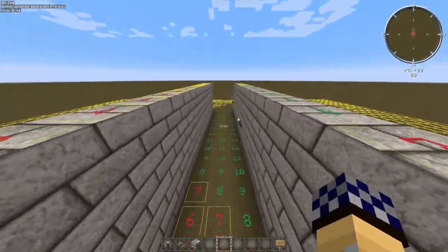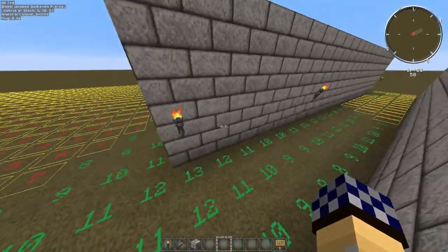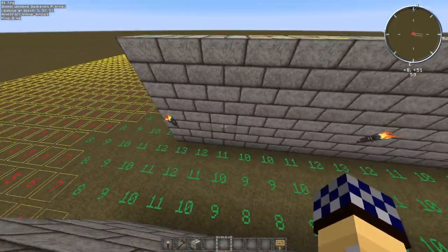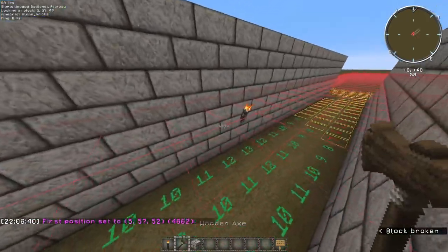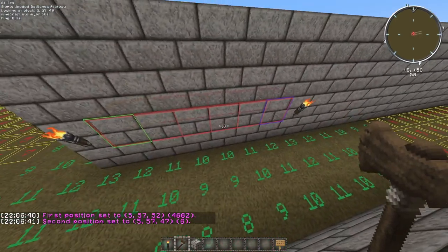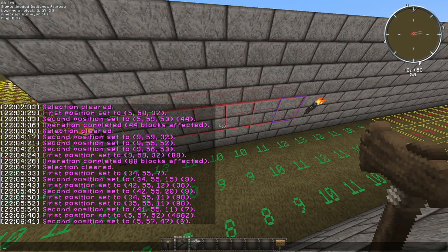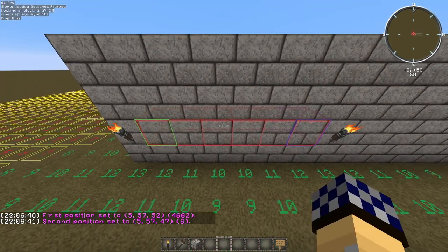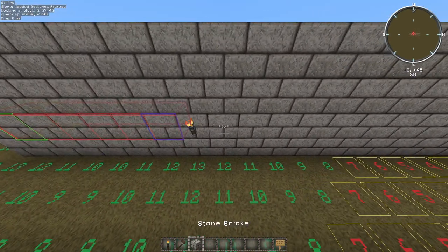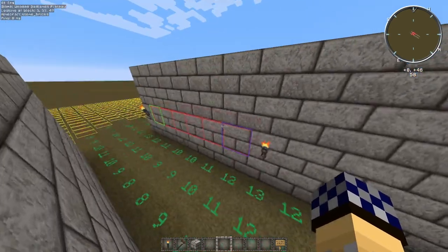If you actually wanted to light up a corridor at about head height, you'd want to have each of the torches this far apart. In a three wide corridor that's six blocks apart. A three wide corridor for optimum light — and that's about it, that's the length most of the time.